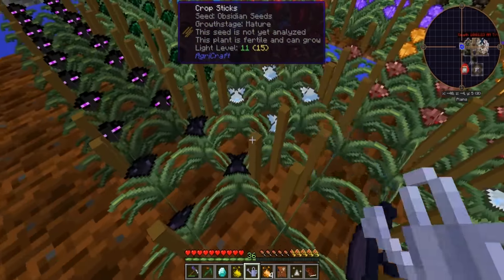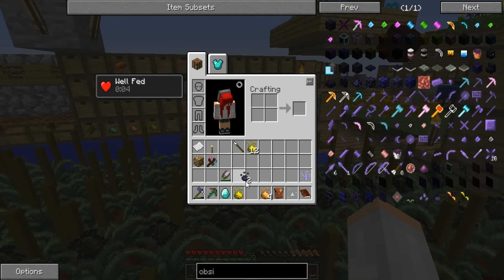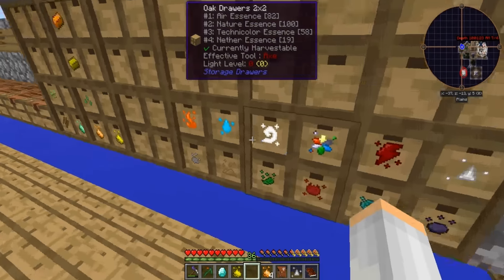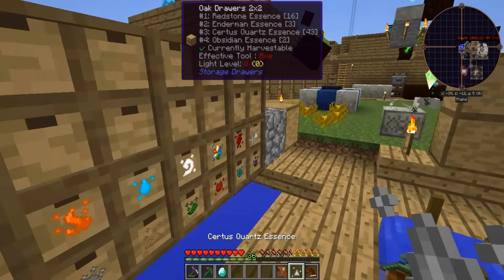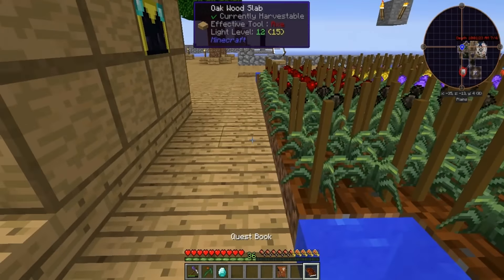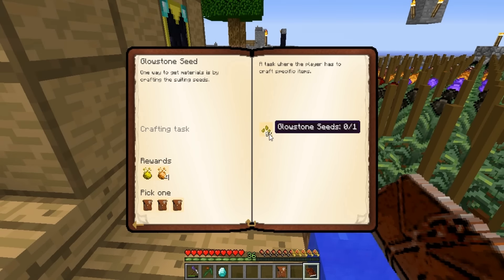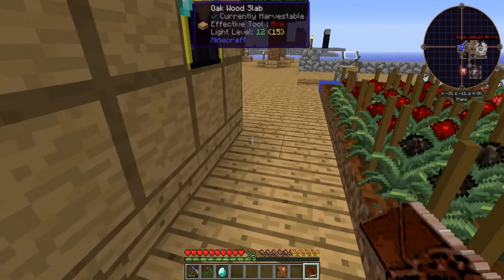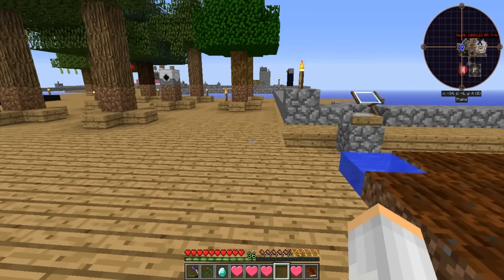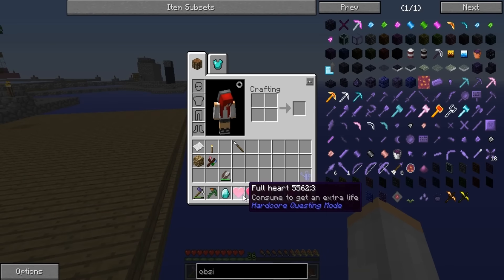There's our obsidian, and quartz. So then what's the next one? We got the redstone, we need the glowstone. I'm assuming it's the same, just glowstone. Cow and chicken. And then the armor and the weapons. Things we don't need - just boop.